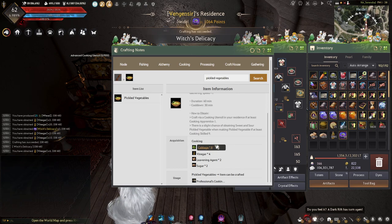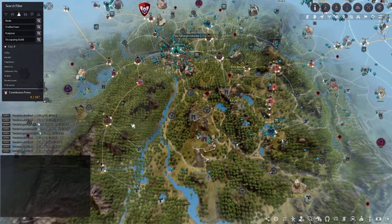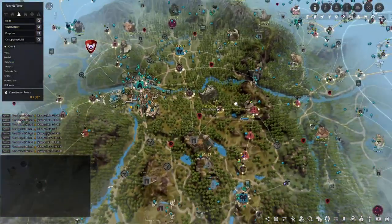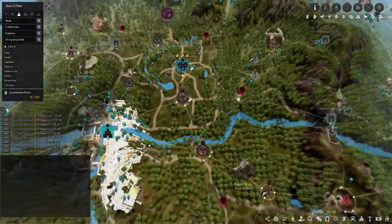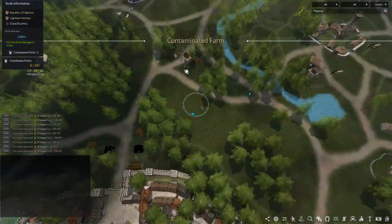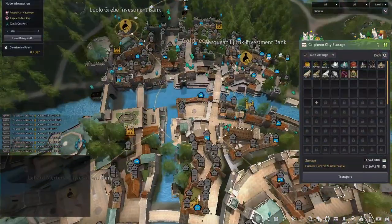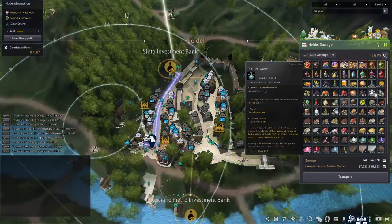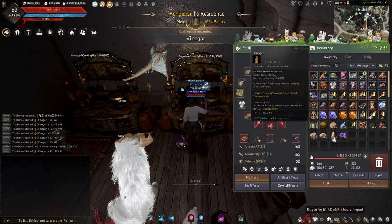My go-to vegetable is paprika because I have workers gathering it anyway. Calpheon is where my workers gather it — I have all three of the Northern Wheat Plantation gathering nodes, and I have my worker gathering paprika there. I have 26,000 paprika in Calpheon and 236,000 here, so I have quite a bit. That's what I use for the pickled vegetables — turning the vinegar into something usable.